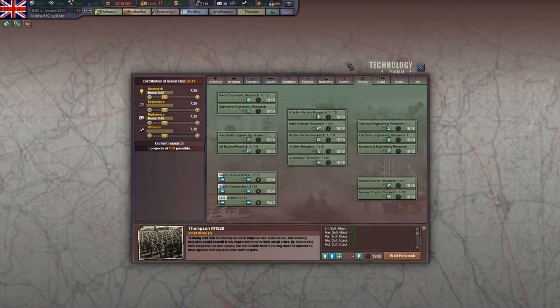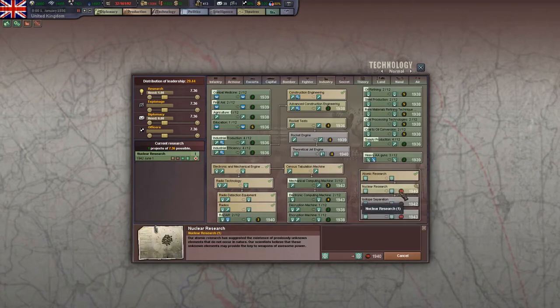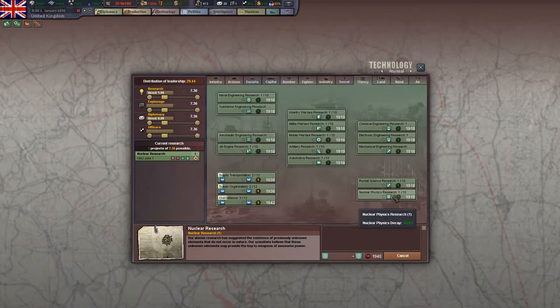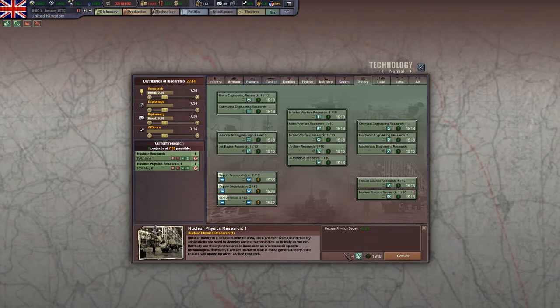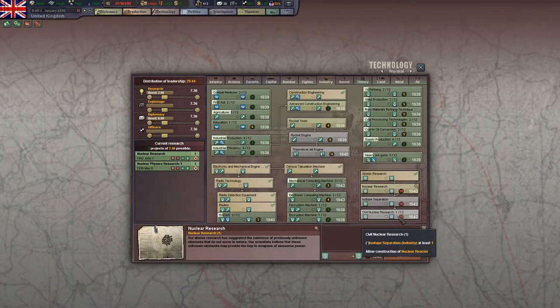Let's talk about instances where you would use them. There are a couple I've already mentioned, like nuclear physics, rocket science, and jet engine, where you are researching something like a 1940-level difficulty-10 tech — nuclear research is going to take you a long time. So any nuclear physics theory that you can get will speed that up. Decreasing the decay is not a bad thing either, because most nations start the game with zero or close to zero nuclear physics. Just increasing that to three by 1938, and having it decay 20% slower, is going to make a big difference in how fast you get that. And because of the nature of nuclear research, the faster you get these techs, the impact on the game is huge — once you have nuclear bombs, it's a whole different game.